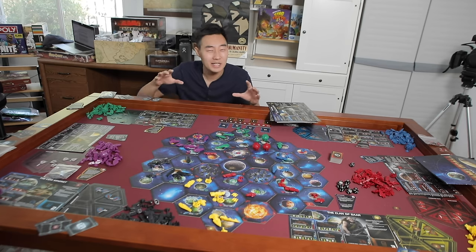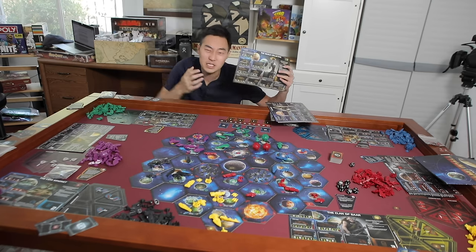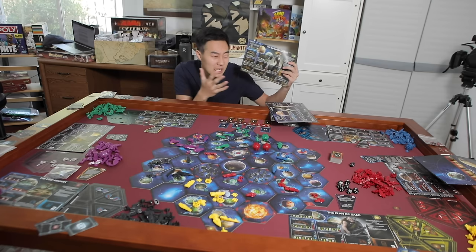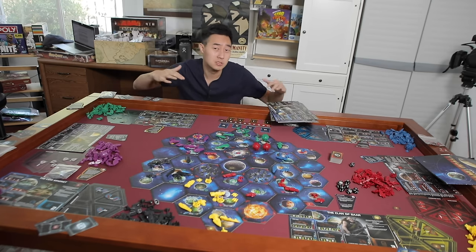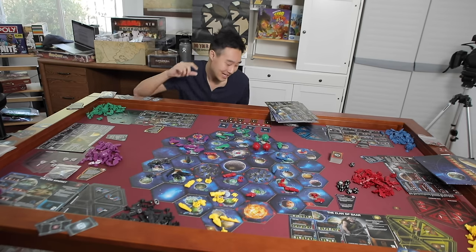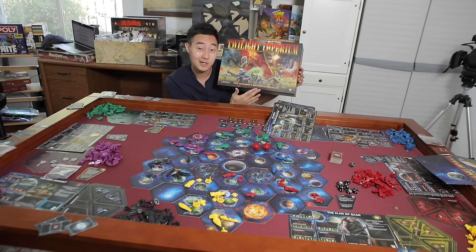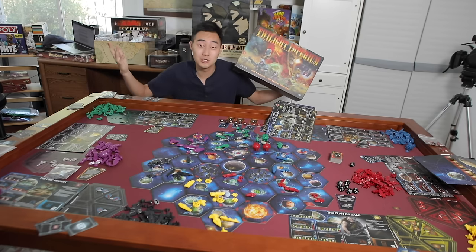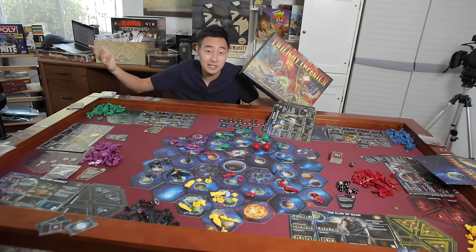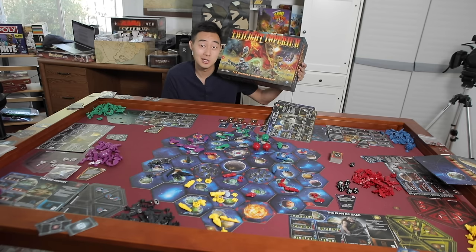So you want an epic space experience. You want to feel the power of a mighty space civilization as you wheel and deal, but also demolish your enemies to become emperor. Well, look no further than Twilight Imperium 4. Let's head into this world of Mechalrex, Drenauts, and space lions. And turtles. Let's go.